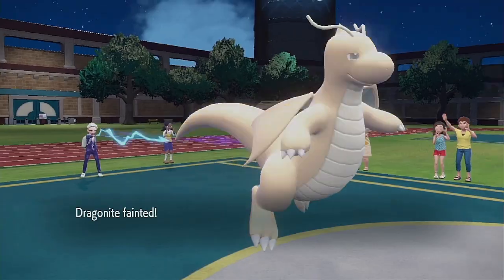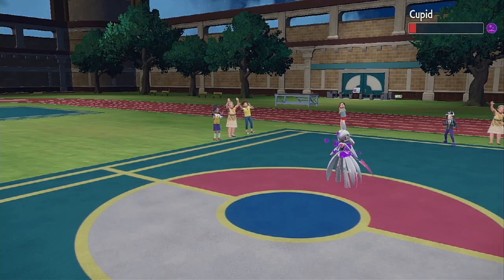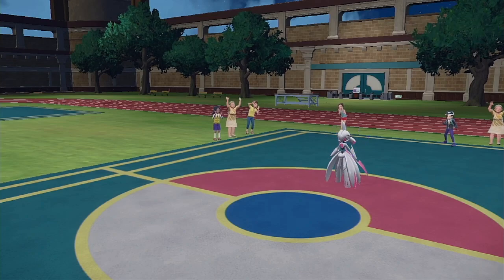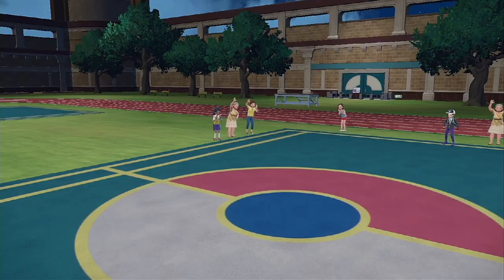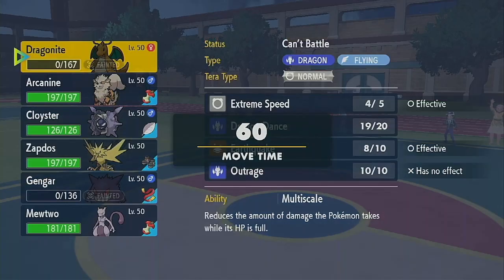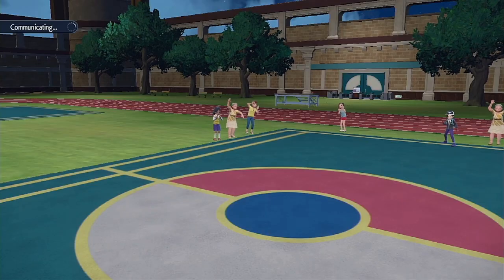Dragonite got rid of the Garganacl, and we're in the driver's seat — we're winning! Alright, so now what do we want to bring in? You know what, let's try Mewtwo. Why not? It was the whole point of being voted on, so let's play with Mewtwo.